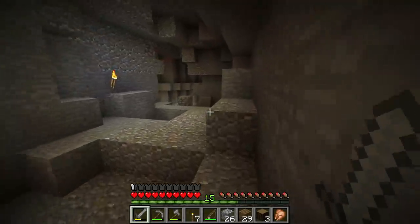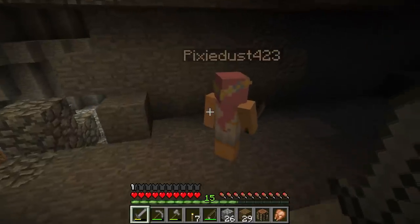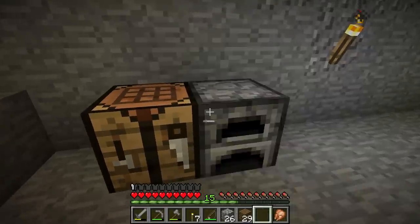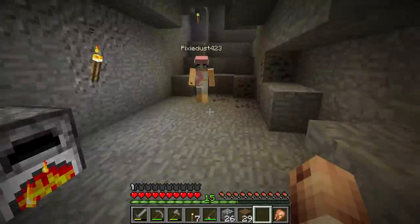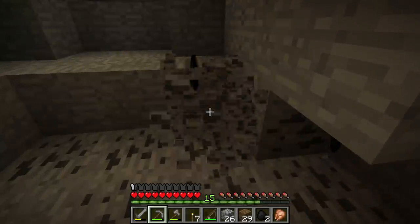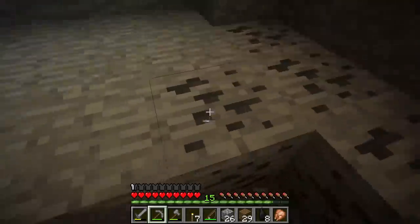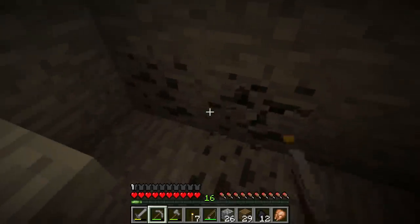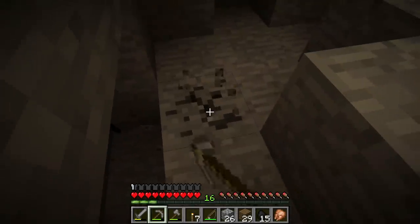What we should make really quick is a furnace right here, and put some iron ore in there — that way we can make some better weapons to battle that witch. I've also got four gold as well. I don't think gold is really worth much — back in the old days it was mainly used for powered railroad tracks, and that's kind of what it's still used for. You can make compasses with it, used for maps.